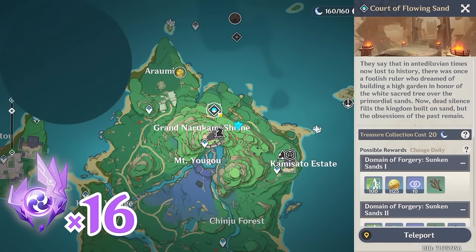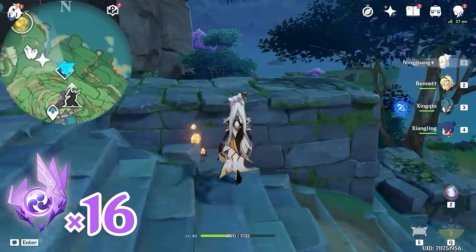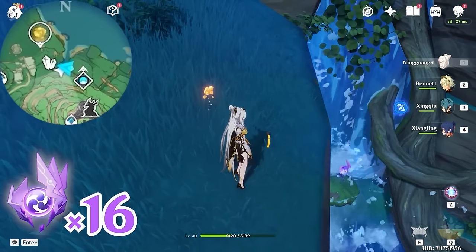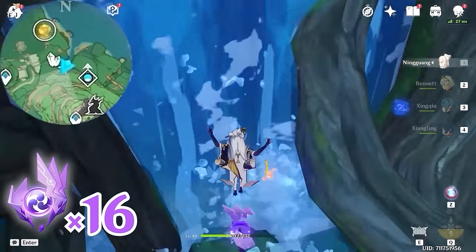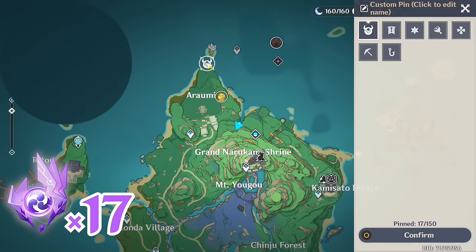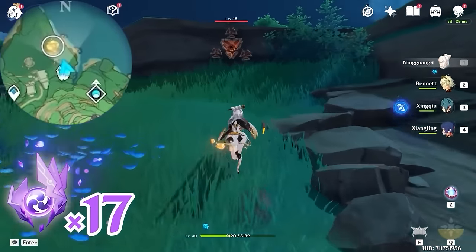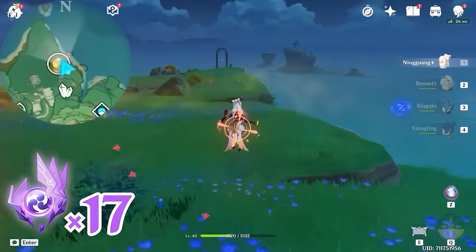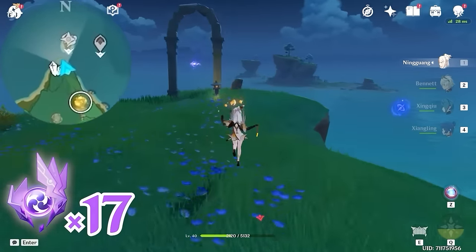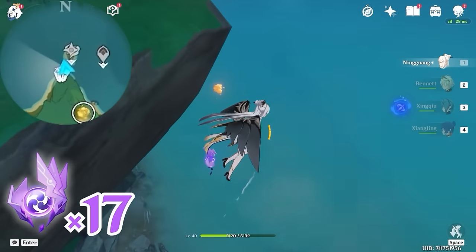After that, let's teleport to this domain, and let's head towards northwest, upper left on the minimap. You will arrive at this river, and this one is in front of the waterfall. After that, we are going to head towards northwest. Come to this edge here, and glide down slowly. You will find this one near the rock.